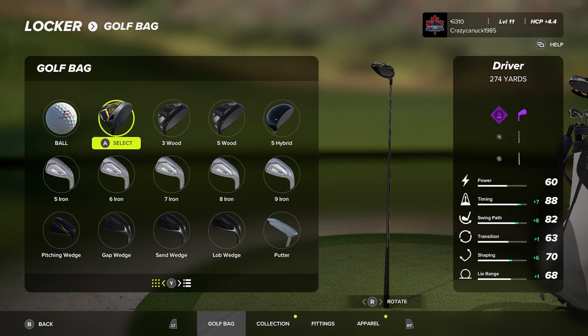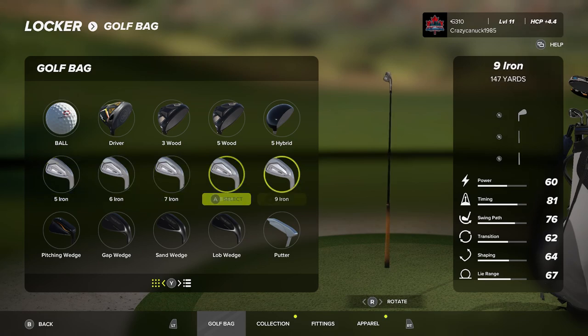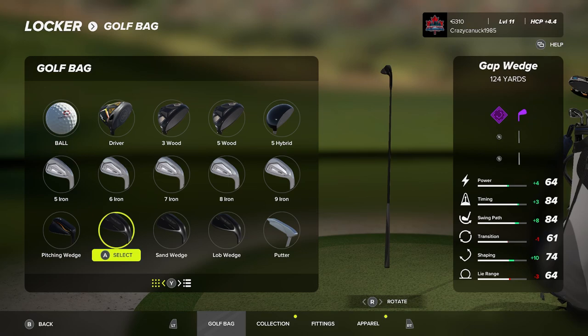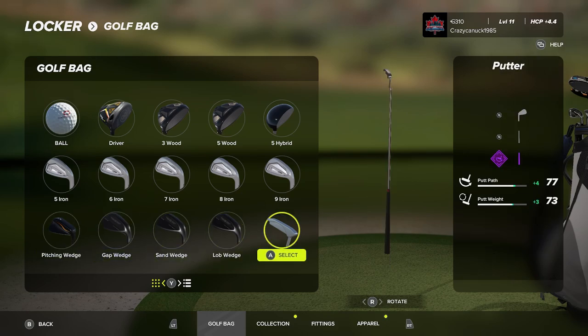Let's take a look at the golf bag I'm running today. I have the driver with an epic head fitting — we're only maxed out at 274, which will be a bit of an issue because Echo Park is a bit of a longer course. We've got boosts on timing, swing path, and shaping, so it's actually a pretty solid fitting for the driver. Nothing on the fairway woods, a little power help on the hybrid but losing some timing and shaping. The irons are stock — I don't really have any iron fittings yet. Pitching wedge, sand wedge, gap wedge have some spin and shaping help. And the putter has a little help with putt path and putt weight. More on fittings in our MyPlayer deep dive video.